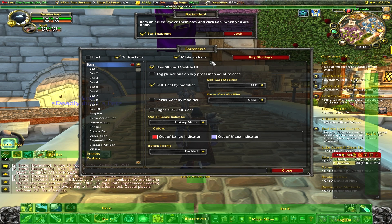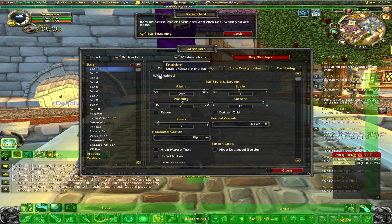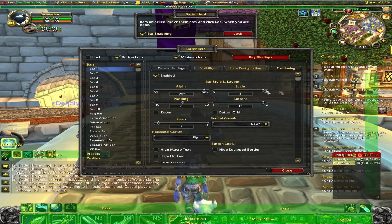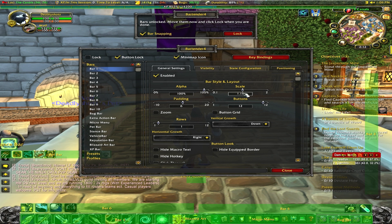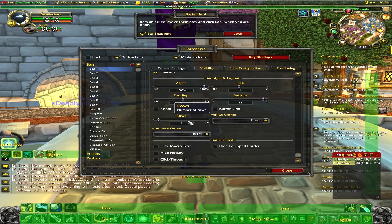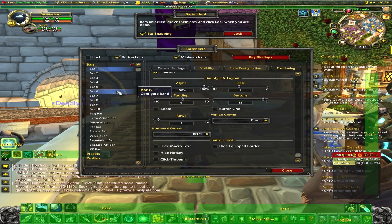Now let's right-click it, and you can see how many bars you have. You can enable them, disable them — I just made one disappear. You can show how many rows it is, you can make it huge — let's make it massive. As you can see on the bottom of my screen, the thing is getting massive, but I'm just going to put it right back to 1.0. You can change the alpha, the padding, you can hide the text. A lot of stuff you can do with the bars.